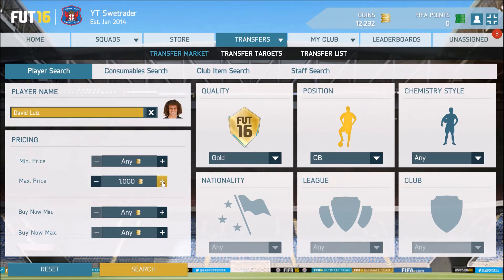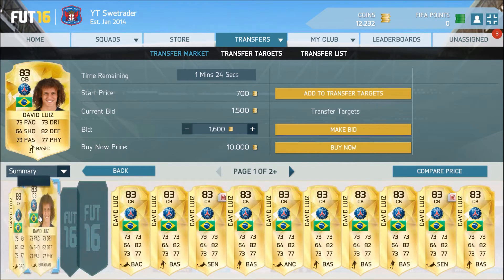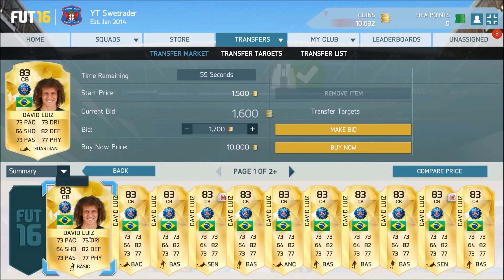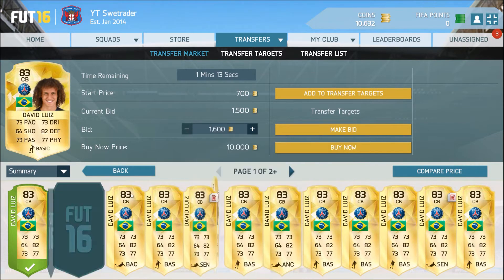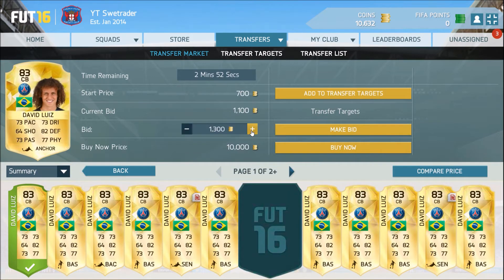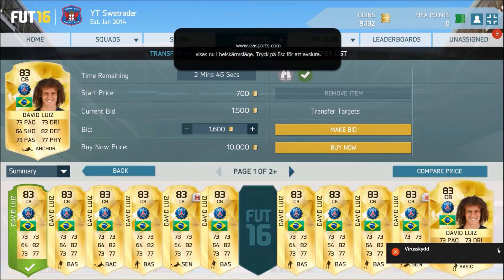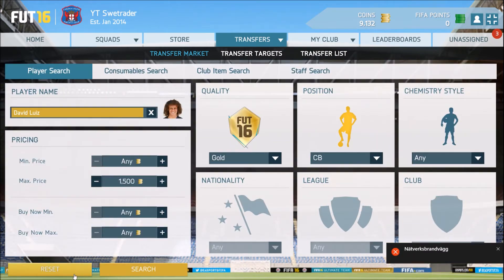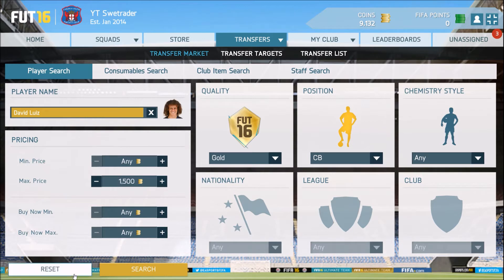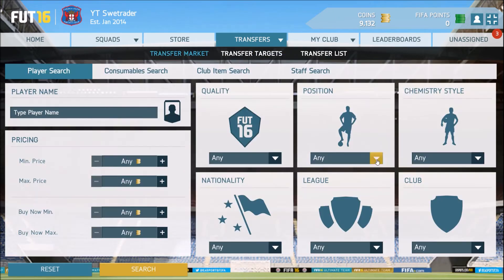Let's go max price maybe 1.6 — so for 1.7 let's bid 1.5 because then it's a guaranteed profit. I guess we can just start mass bidding here. Now if we get all these we have five — of course you can buy more to make more profit, but that's up to you how many coins you want to spend. If I win these two bids then I have five David Luizes, so that's some good profit.